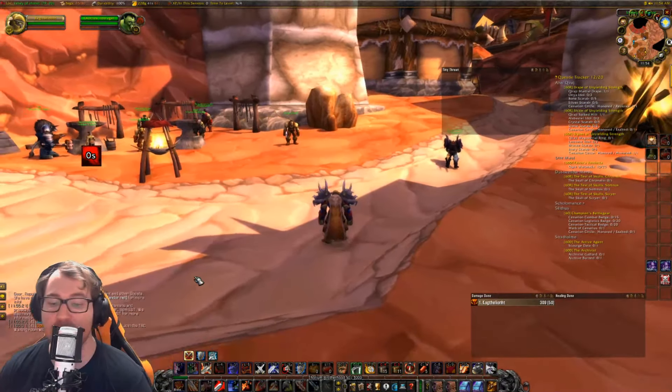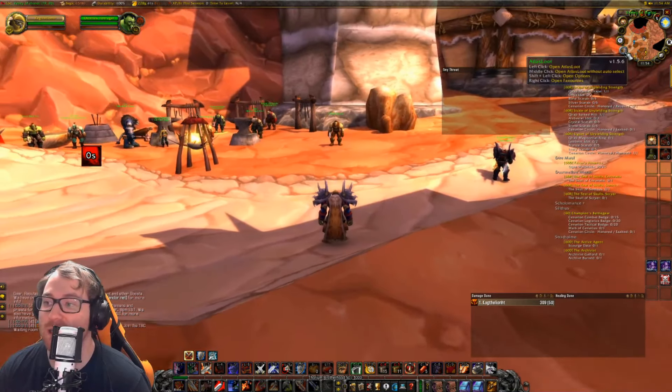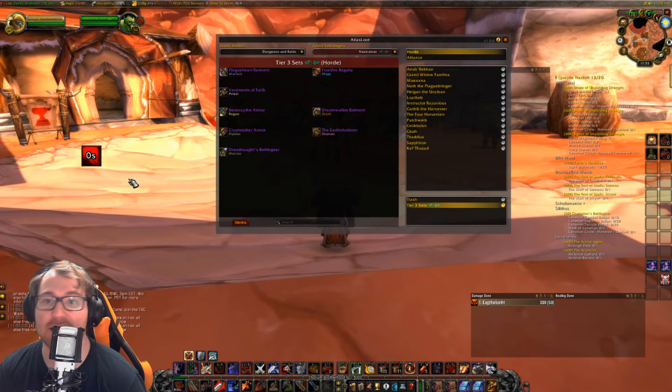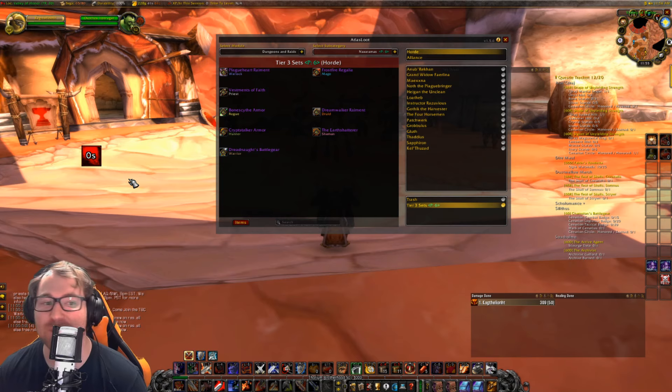Alright, we are here with our next class on the list and that is going to be Shaman. The shaman set is the Earth Shatterer — pretty awesome in my opinion. This is actually one of the coolest sets. I think this one looks so much better than the paladin set. As the Horde-unique set versus the Alliance one, I really do think this one just looks so much cooler. I don't really like the paladin Tier 3 shoulders.